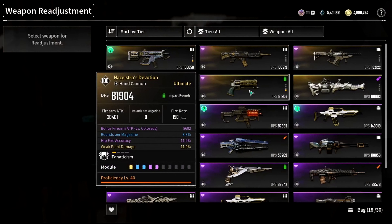On top of that, you can use the weapon readjustment mechanic, which allows you to use the workbench to re-roll your weapon stats. You can re-roll all of your stats at once, or lock individual stats you like and only re-roll the ones you want to change. The stats we want to get are crit damage, crit rate, ATK increase, and weak point damage.